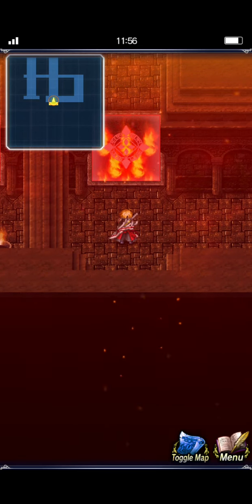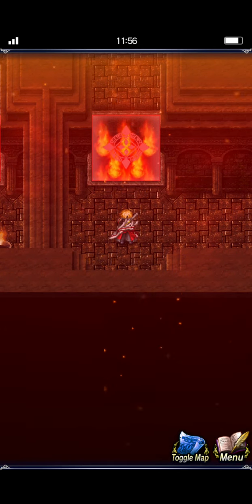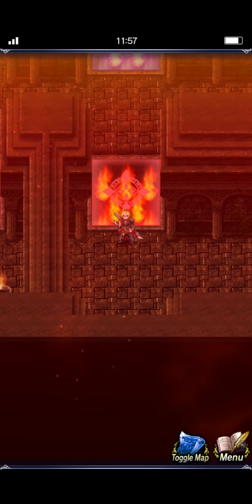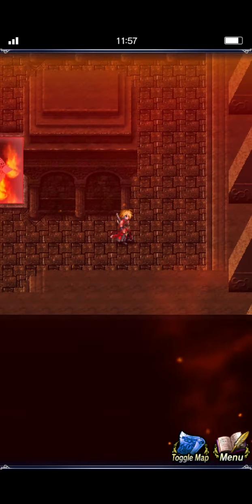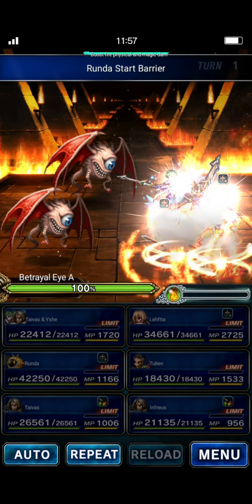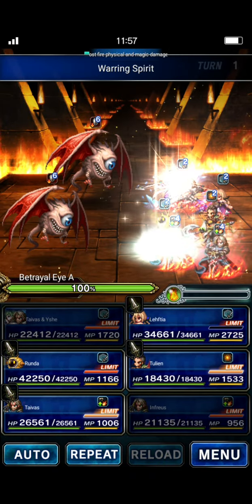We're just going to go straight on through. Now you see I have the map. If you're doing it for the first time, you will not get access to the map right away - I'll show you how to get access to it. You also won't be able to walk over the flames when you first get in here. I'll show you what you do, because you have to activate a couple of nodes to allow yourself to walk over the flames.